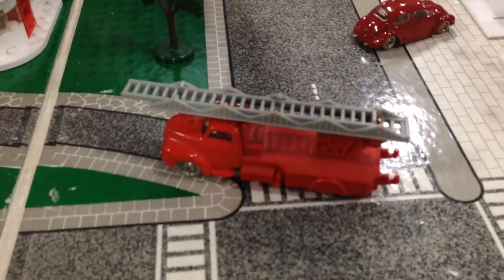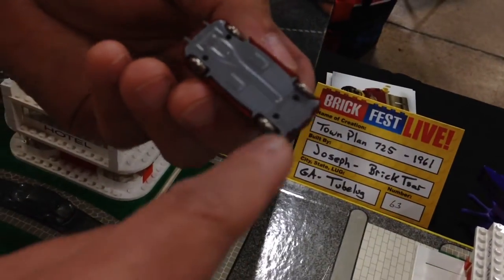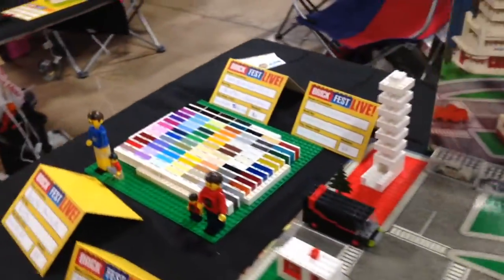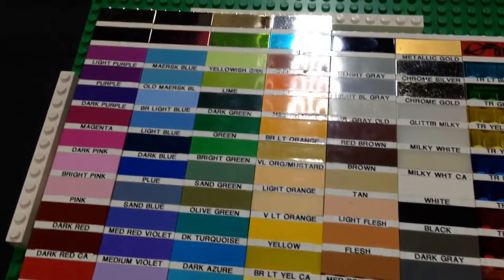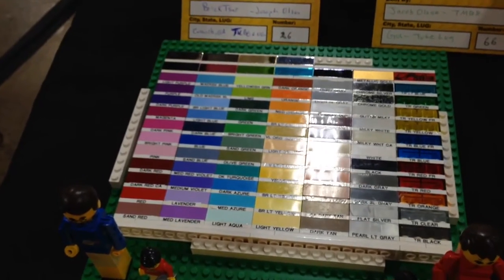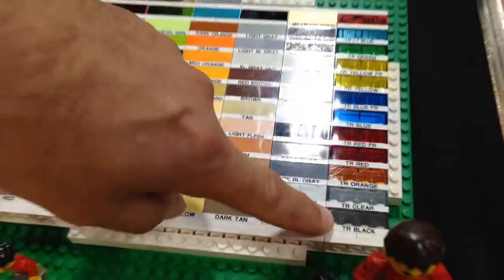The hard thing with these older sets is that sometimes they didn't all have the same pieces — you might get a different car or a different tree. And this is my color chart. I got about 70 or so different bricks, all 2x4 bricks, all with the Lego logo on top. Some of the Friends blues are new, the flesh color is new, and the trans black is not a new one but it's new to me.